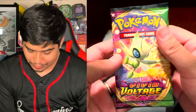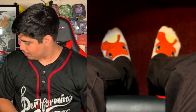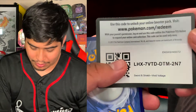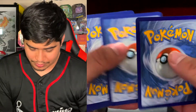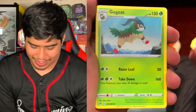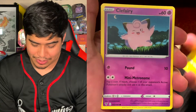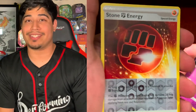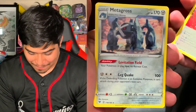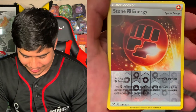Now I'm going to go for a Vivid Voltage. We got it opened up. We have a Water Energy, Loudred, Memory Capsule, Gogoat, Riolu, Eevee, Seedot, Electrike, Clefairy, Reverse Holo Stone Fighting Energy, and the rare is a Metagross Non-Holographic. We got a Reverse Holo Stone Fighting Energy — that's pretty cool.